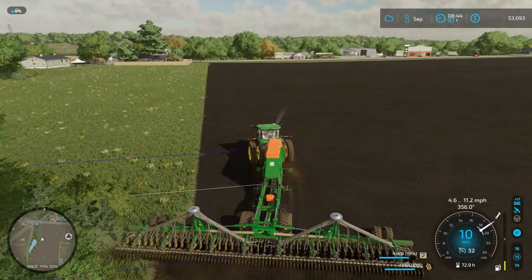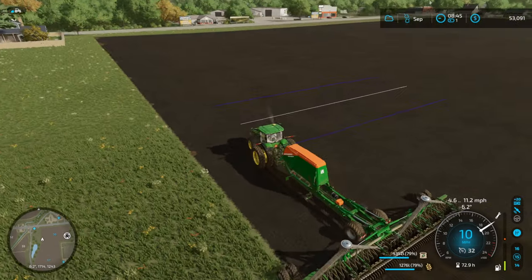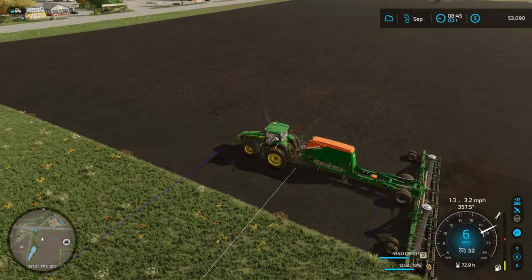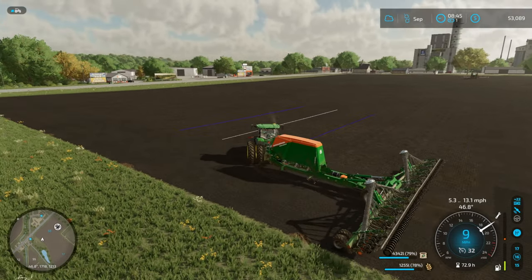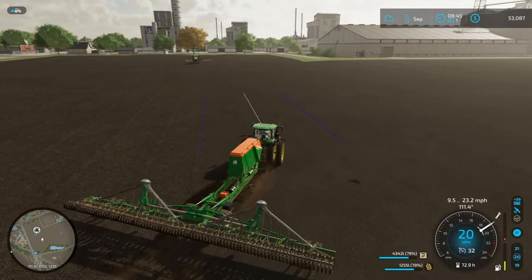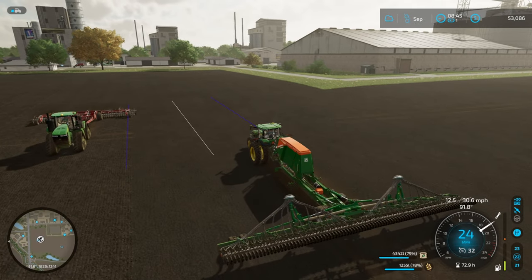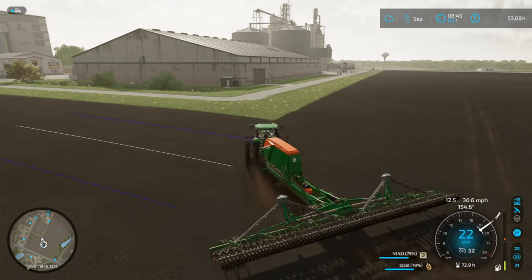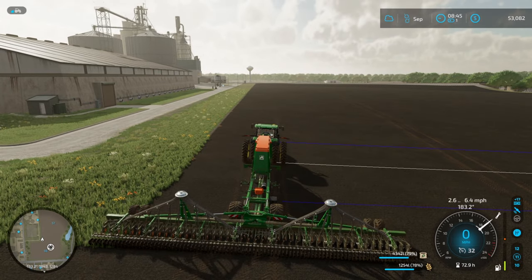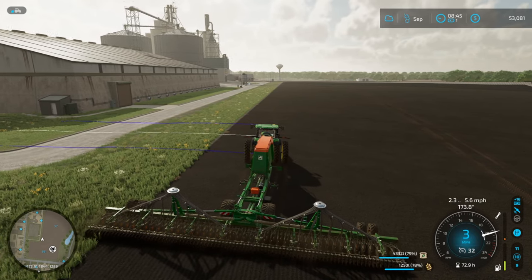I did a headland all the way around the outside edge of this field but I don't want to go through that headland right now, because the high-speed disc is probably going to take it out, which we don't want. Looking at the field, apparently I missed a few spots with the plow - I can see that as we're planting here. A couple of spots just got missed apparently. I thought I went through and cleaned them up but guess not, whoops.